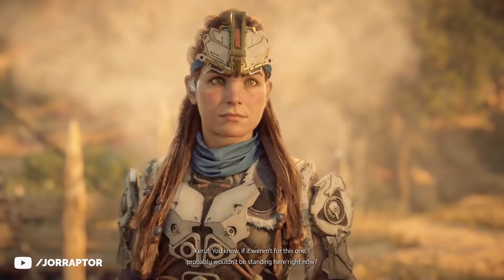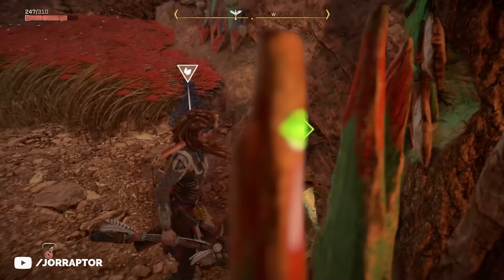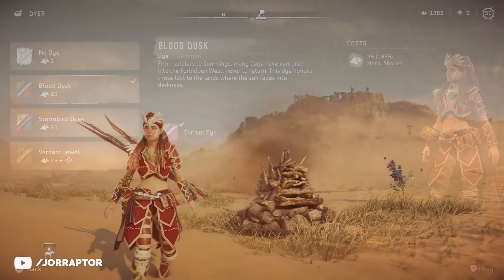Moving on to the Trapper playstyle, starting with an old favorite also from Zero Dawn, the Kharja Blazon. You can get this one pretty easily and very early on by going to the Rebel Camp Eastern Lai and looking for a chest there, over here on the map. I already think the original design is awesome, but I always check the dyer to see if I can make the armors even more red, and that's the case here - I think it looks even better.